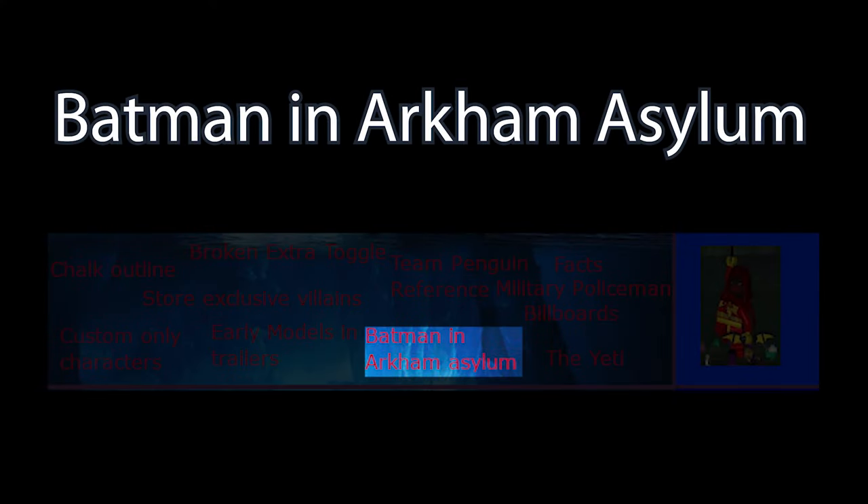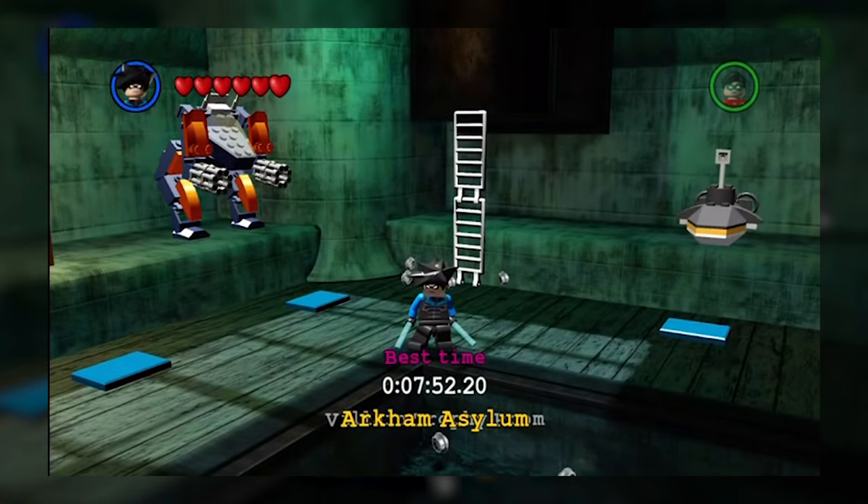There's a glitch where you're able to get Batman and Robin into the Arkham Asylum hub, which can be achieved by completing the Arkham Asylum bonus mission. Alternatively, you can get the villains into the Batcave by switching between the two hubs very quickly.